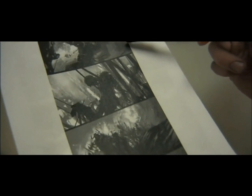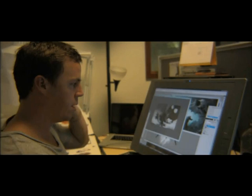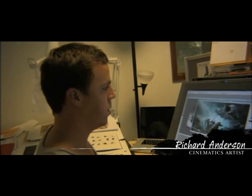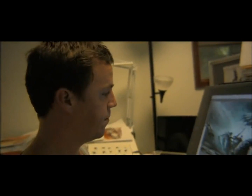Once the storyboard is approved, the illustrator takes it from the sketch and turns it into the awesome hand-painted illustration you see in-game. I take the storyboards and add a certain amount of mood and life to them. When I paint, I keep in mind to keep all the elements separate on layers, so it's easier for all the animators to animate.